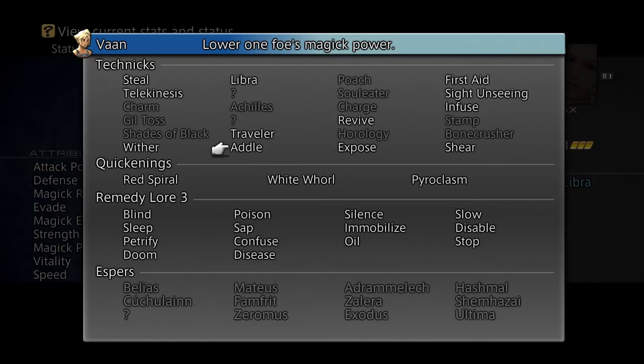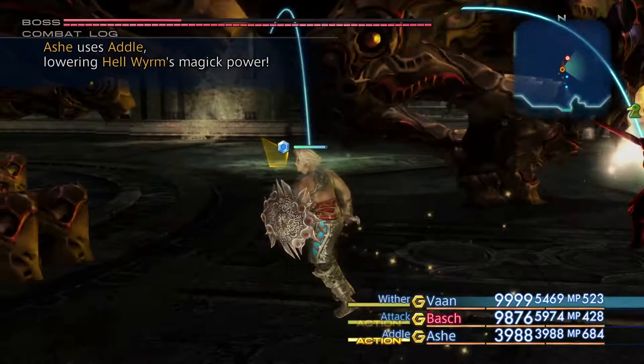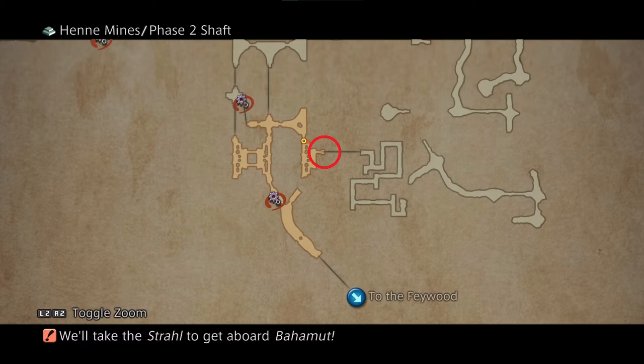Good day everyone. In this video I will be showing you the location of the technique Adele. This technique is very useful since it lowers a target's magic stat and it stacks. Furthermore, it works against bosses.